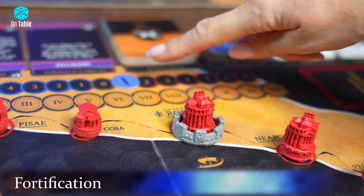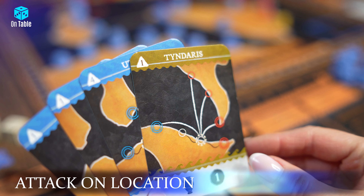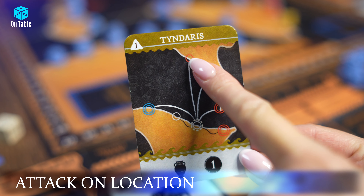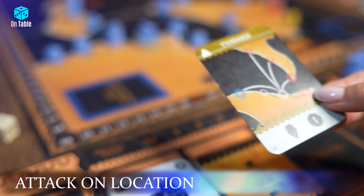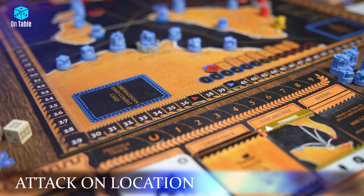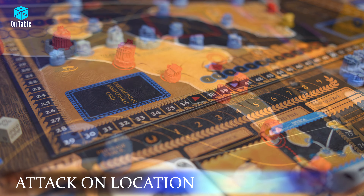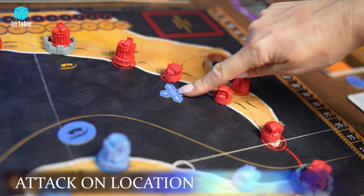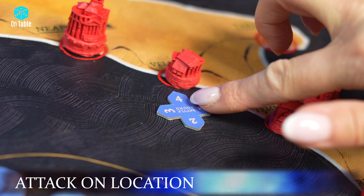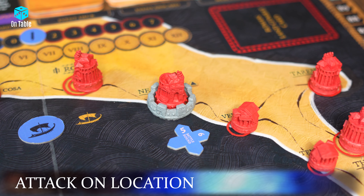Fortification adds two defense points during an attack on the fortified location. To attack, play a location card linked to the city you want to target. The type of connection matters when paying transport costs. In my example, the locations are connected by sea, so you must discard a card with a ship symbol. Place the location cards in the discard pile on your player board. Near the location you are attacking, place a Battle Round token and set it to the first round. Land battles can last up to 4 rounds. If you are besieging a fortified city or town, the siege can last up to 6 rounds, so flip the token to indicate this.